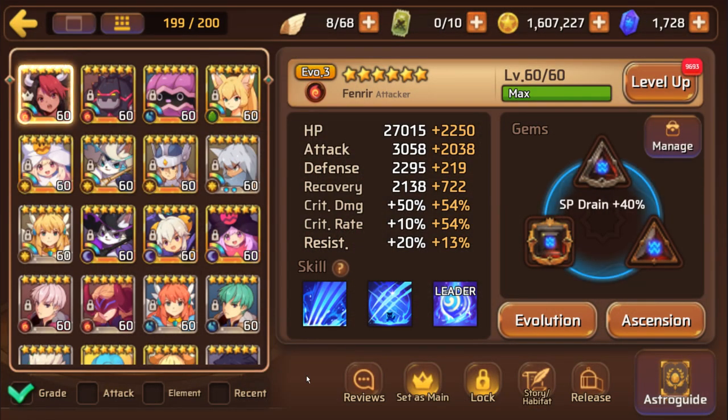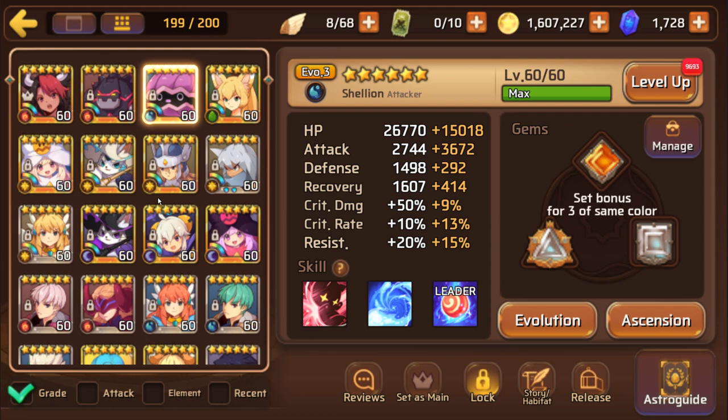Now of course a lot depends on which Titan you're going for, what the rest of your team looks like. If you're more suited to fighting the wood Titan, then raising a water Shelly doesn't make much sense because he's a water type - water isn't good against wood. But his defense down is extremely useful probably for everything except the wood boss. There are other defense breakers that can do a better job even with lower chances.